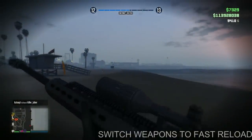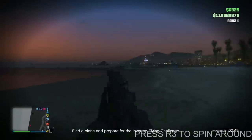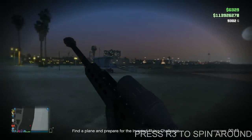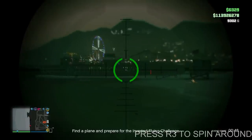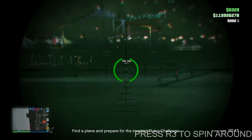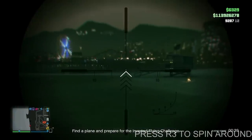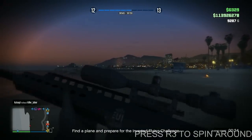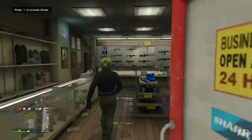Make sure you fast-reload by switching to your special carbine and back to your sniper — that's a really easy way to reload fast. Another tip: when you spawn in, they normally spawn you backwards on the beach, so just press R3 to spin around fast towards your target and get the kill easily. Use all these tips together and you'll become a really good sniper. Now let's talk about ARs.